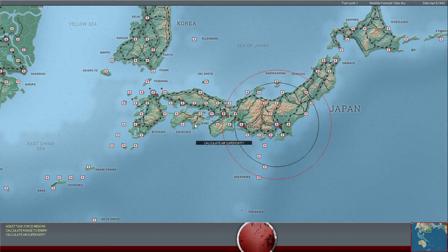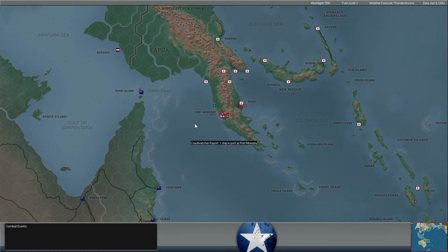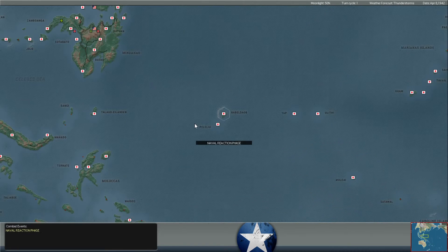Hello everybody, it's the Historical Gamer once again, and today we are returning to War in the Pacific Admiral's Edition, our Let's Play series against Lieutenant Rainbow Slash. It is April 8th, 1942, and the Japanese offensive is still in full swing.